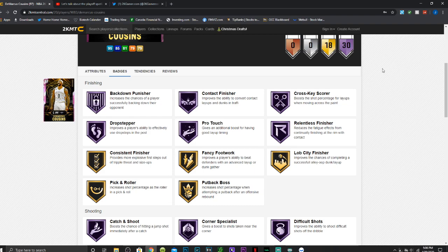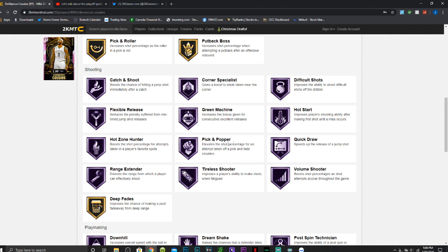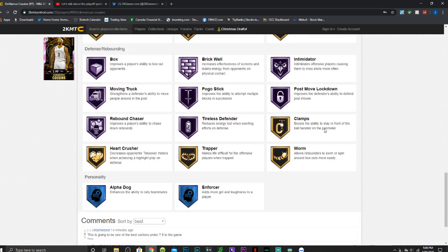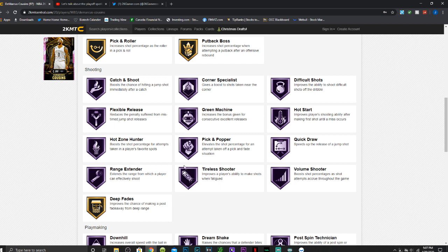Not great defensive stats but still pretty good. He has 30 Hall of Fame badges including back down punisher, contact finisher, cross-key scorer, drop stepper, pro touch, relentless finisher, catch and shoot, corner specialist, difficult shots, flex release, green machine, hot start, hot zone hunter, pick and popper, quick draw, range extender, tireless shooter, volume shooter, downhill, dream shake, post-fade ignition, quick first step, box, brick wall, intimidator, moving truck, pogo stick, post block, rebound chaser, tireless defender, gold clamps, needle threader, dimer, and floor general. With gold quick draw he already has one of the quickest releases, and that range extender makes him seriously a beast.